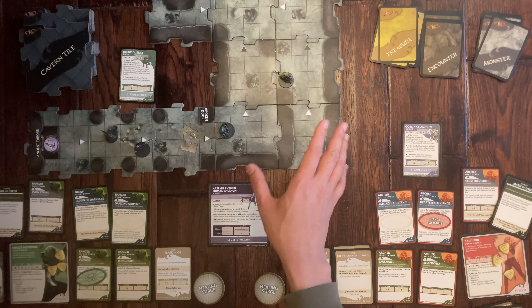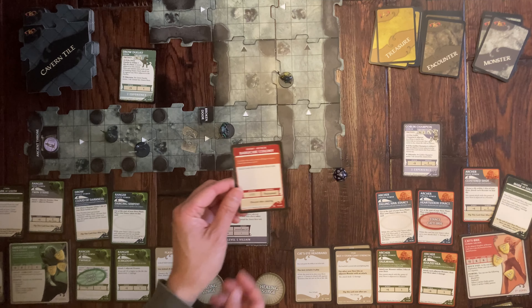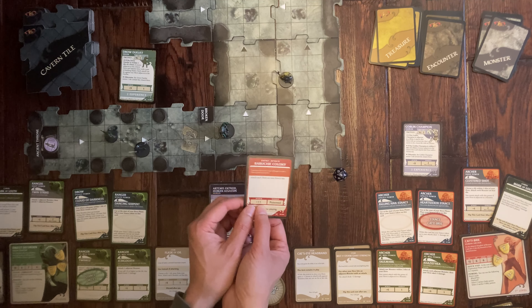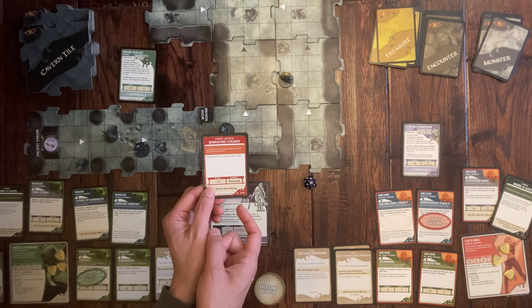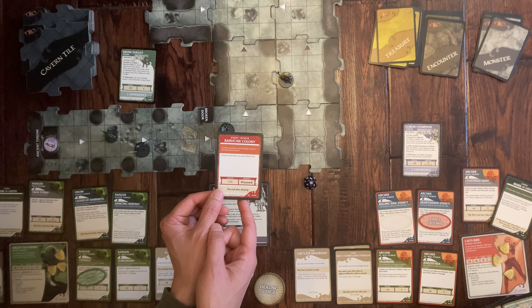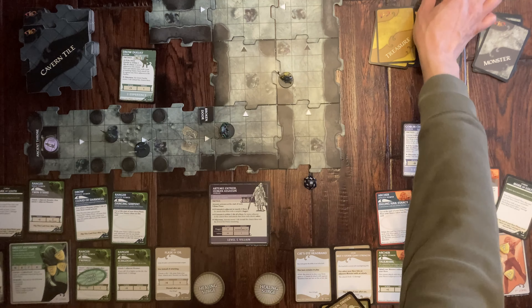Since no new tile was explored she draws an encounter card — 'Dire Flock.' Some sort of bird-folk attack with a plus nine. I have exactly five experience points and decide to trade them in to cancel the event rather than risk taking damage. We're close to the end of the game so leveling up won't matter much.